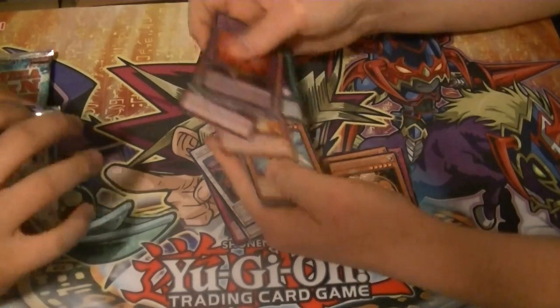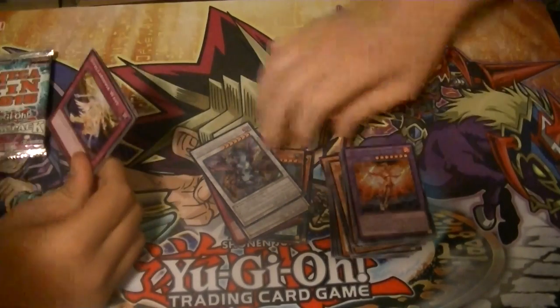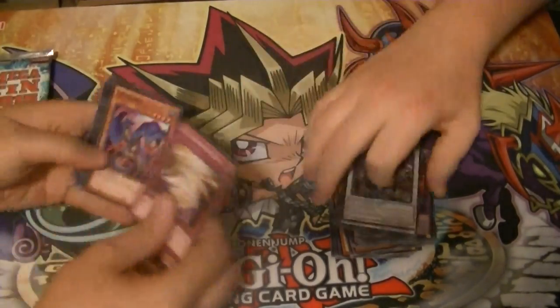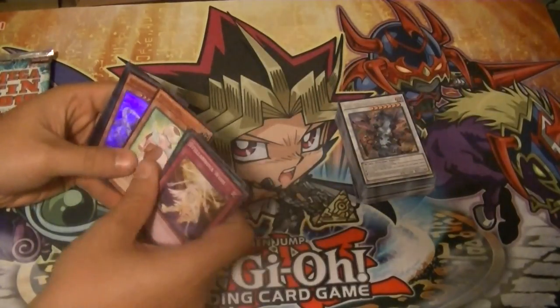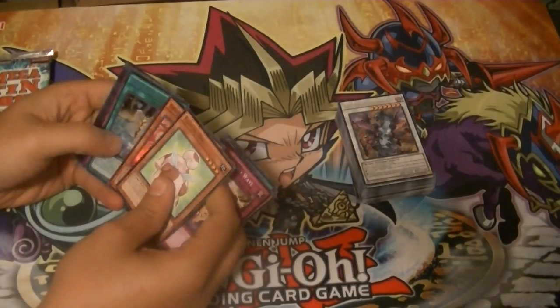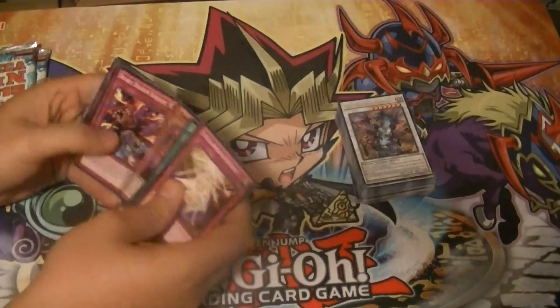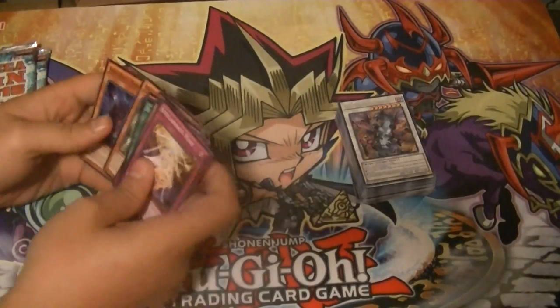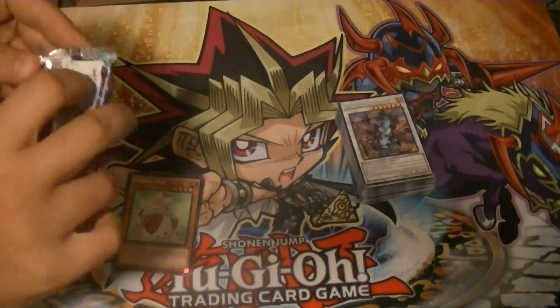We're gonna pull one each in the last two 10s. I got a Dante — it's a Dante! Fluffle Dark, Quill Fort Sky Base, Magical Spring, and Shadal Core. And we're gonna pull a Dante, a Danko, and then a Dante, and a Number 62. Sounds good to me.